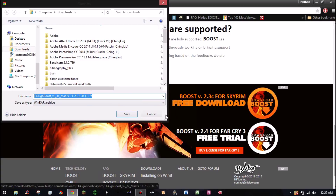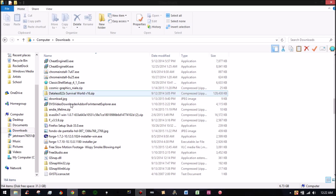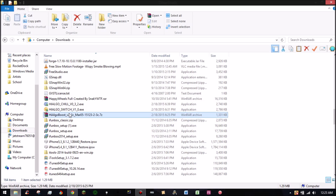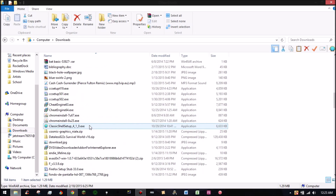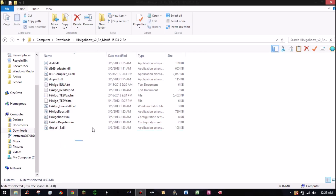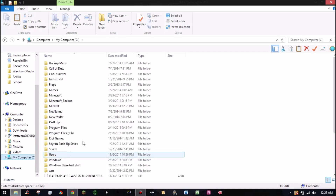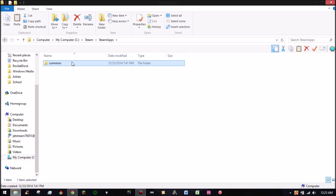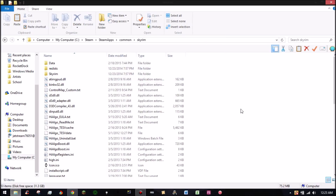Once you download it, it saves as a 7-zip file. Go to the zipped folder — for me it's right here. Open 7-Zip, extract the files. Once extracted, open the folder and you'll see a bunch of files. Highlight them all, right-click, and copy them — I copy so I have a backup in case something happens. Then go to your Skyrim directory and paste them in there.